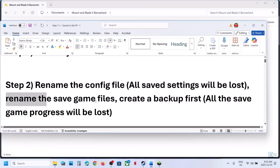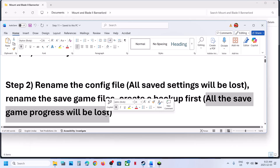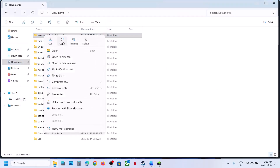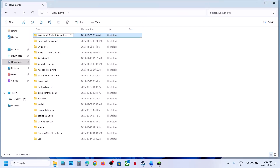You can rename the save game files — the complete game folder in Documents. Create a backup first because you will lose all save game progress and have to start from scratch. Go to the Documents folder, copy this folder and paste it to the desktop. Once you have a backup, right click and rename this folder, then relaunch the game and check.